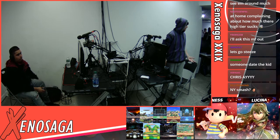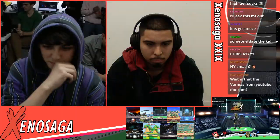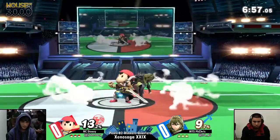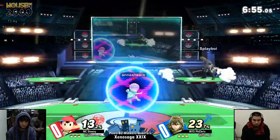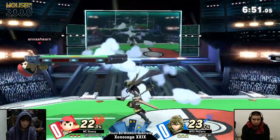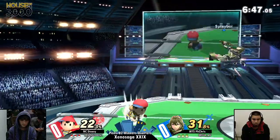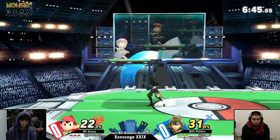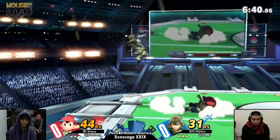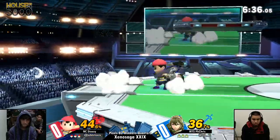Going into game one, they're starting off on PS2 — a great stage for both of them. They're able to get a lot started right here. Ness and the forward air immediately trading, but Chris getting the drag-down into up-tilt. Both of them are relatively even on percent. The difference between fighting Lucina versus a grounded character is it's a lot harder to land something like PK Fire on her, considering how much floatier she is — she can just control the airspace in this matchup.